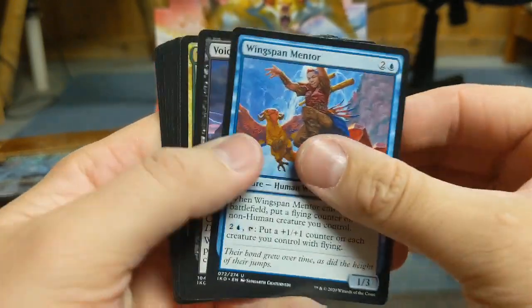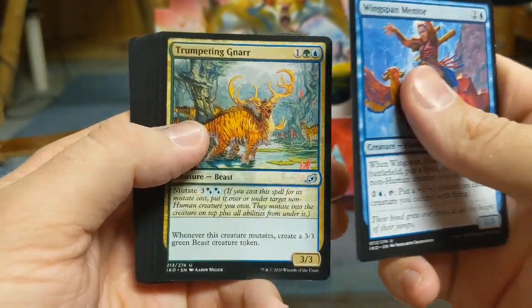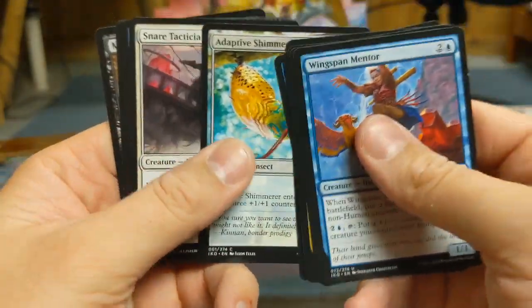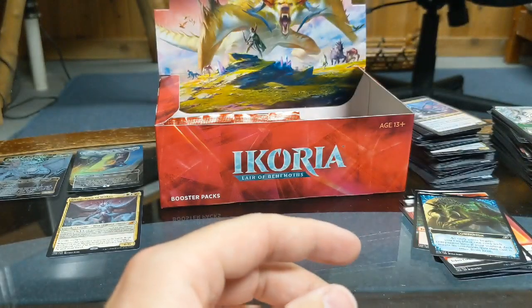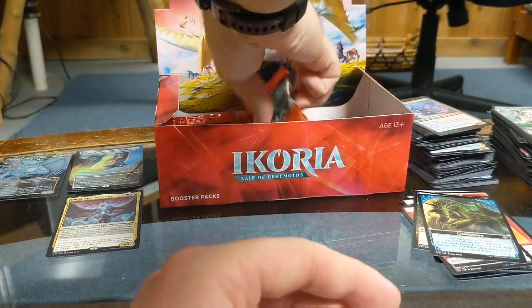Wingspan Mentor, Void Beckoner, Trumpeting Gnar, Spring Jaw Trap, Greater Sandworm, Bristling Boar, Of One Mind, Adaptive Shimmerer, Snare Tactician, Startling Development, Dreamtail Heron, Heightened Reflexes, and Memory Leak. Pretty much all of those cards were familiar to me — I think we're starting to exhaust the majority of the common and uncommon groupings.